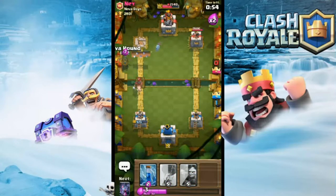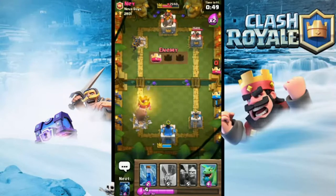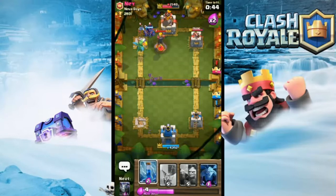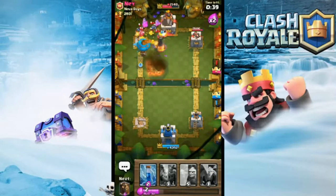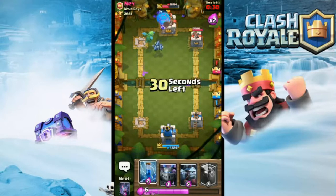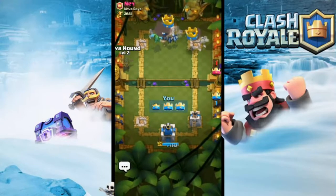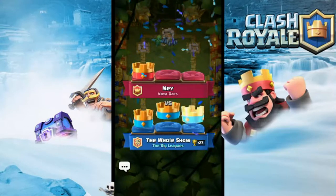I might just go ahead and drop the lava hound, get some bats to take this out. Can have a dragon here to take care of those minions. I might be able to get my balloon off. Drop some minions to back up the dragon — look, I got another lava hound. And that's a three crown, just like that! Nice. I didn't worry about losing that tower — knew I was gonna get his main tower.